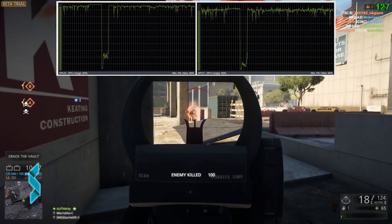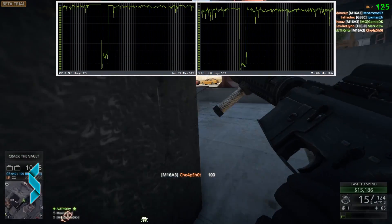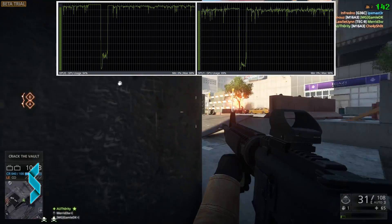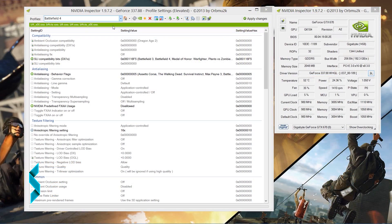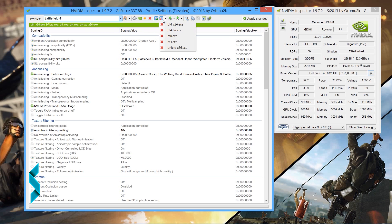When Battlefield 4 CTE was launched, I used the same procedure to enable SLI support there. Once the Battlefield Hardline beta is over, you might want to remove the application again to keep your profile clean. In October, when Battlefield Hardline is released, Nvidia will surely release a new driver which comes with the required SLI profiles, so you don't need to do this again when the final game comes out.